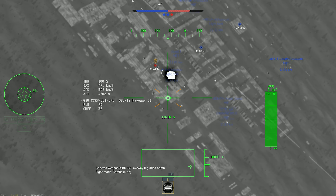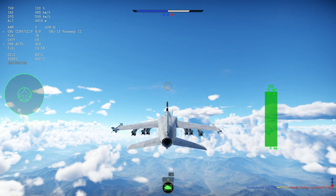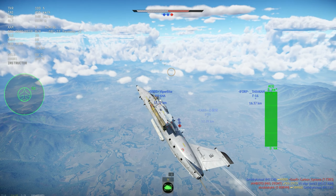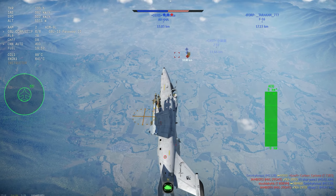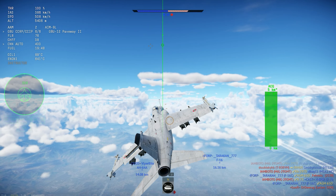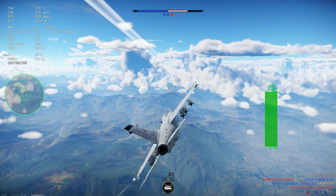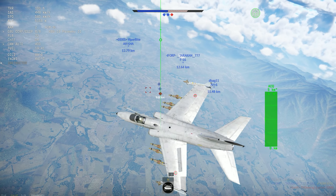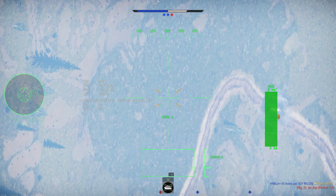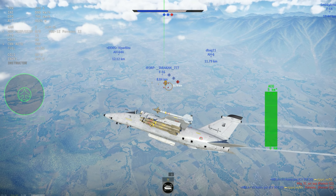The standard A1 would already be very good as a premium or event vehicle, at a similar BR to the Italian Ghibli — maybe slightly higher, since the Piranha is a better missile than the AIM-9L. It really depends on the IRCCM. If it has an AIM-9M level of IRCCM, it could be around 11.0; if not, it would be closer to 10.3 or 10.7.